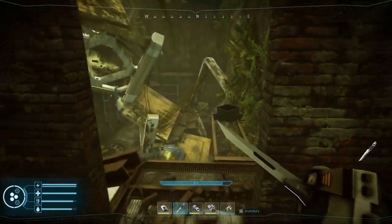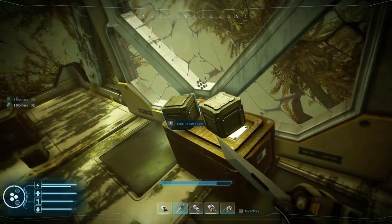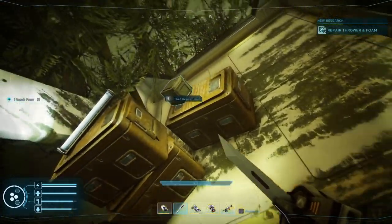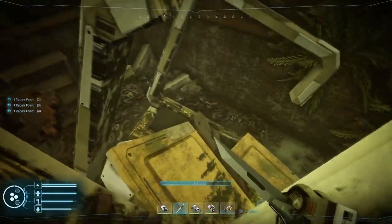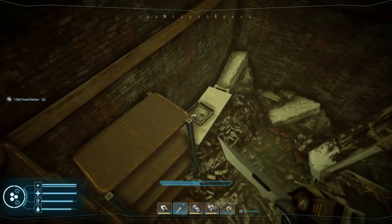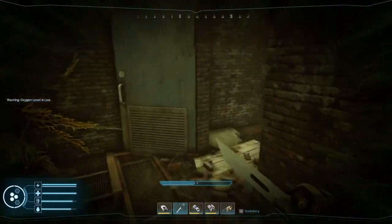Oxygen refilled. Just gotta do another crouch jump — early access, guys. It's early access. Going up, chopping the wires. There's definitely something up here. Oh! A repair thrower and foam! That was it — I was right. This is the new area. Oh guys, I did it! I'm so happy. Now I can get the heck out of here.